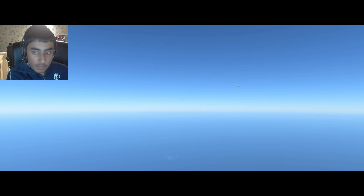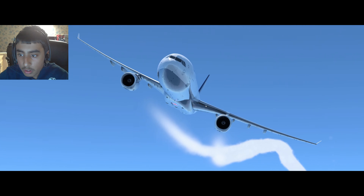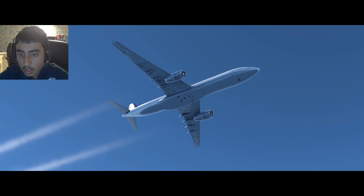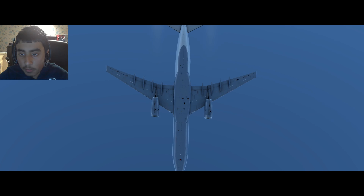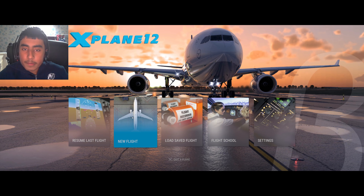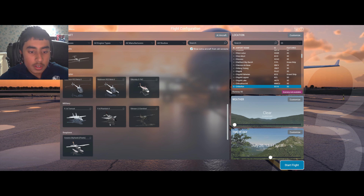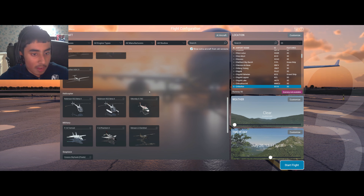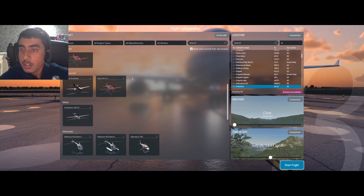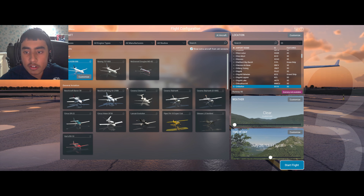Why do our engines seem to be powering down? Don't tell me we've run out of fuel — that would just be utter crap. Welcome back to X-Plane 12. Sorry for that mishap — when you press M for the map and then click X, it just crashes the game for some reason, which is utterly terrible.